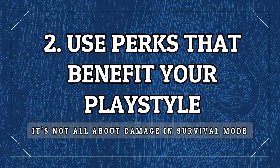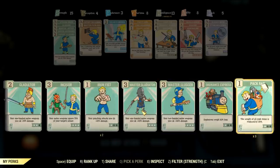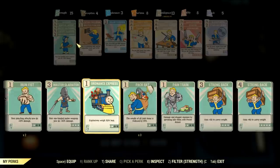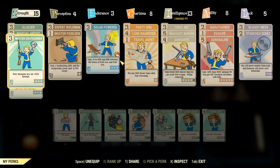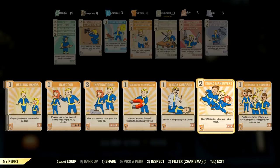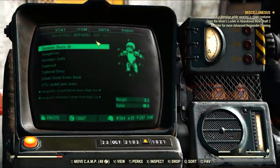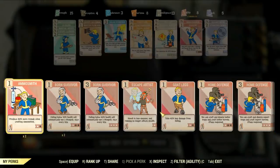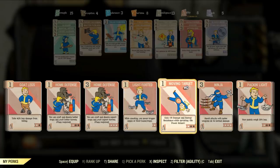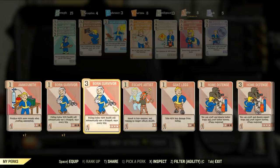When you step into survival you need to understand that the rules are quite different, and as such you shouldn't use the same perks as you do in adventure. Melee builds are not that powerful here, so my suggestion is to mix your perks between guns and melee if you are using melee weapons. If you are playing alone, Lone Wanderer in Charisma is very important. In Agility, if you have a decent amount of points, try to get defense and mobility because you will be running a lot and attacked by mobs and people. Don't just go damage, damage, damage — get some defense, get some utility, and that will help you survive a little better.